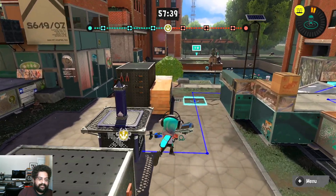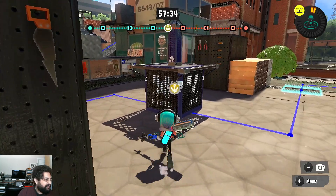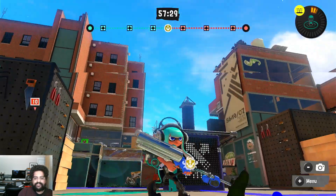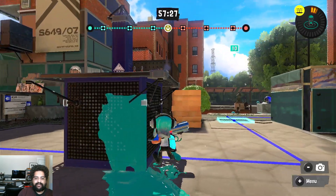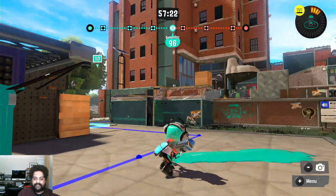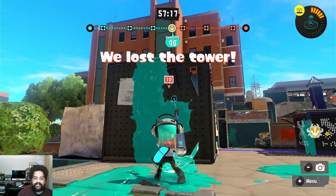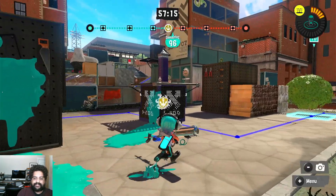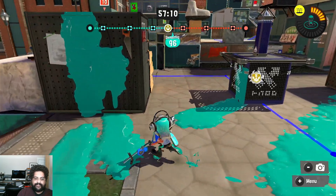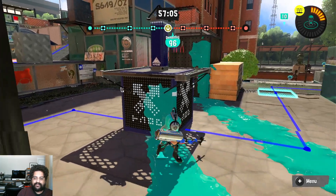And this area down here is called mid. Now in splat zones there's going to be a stack in the middle where the tower is, and this is going to be called top mid — like at the top of the tower. It's also there in turf war, this central thing. And then the left stack and right stack over here are going to be smaller in splat zones and in turf war, so this central stack is called top mid.